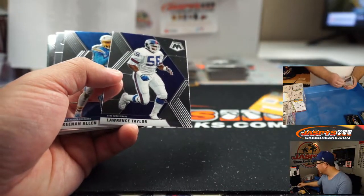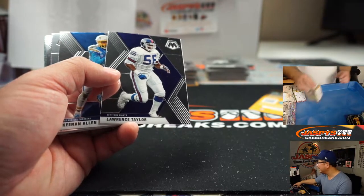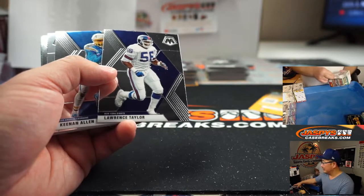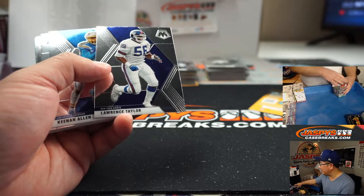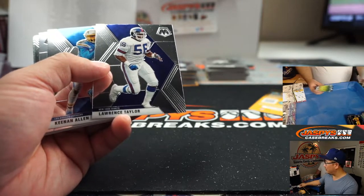ESPN2. Stupid Padres lose already. Why are they tied at six? Let's go dance - I guess they don't want to lose. So instead of the E60 Ja Morant special, it's a baseball commercial.